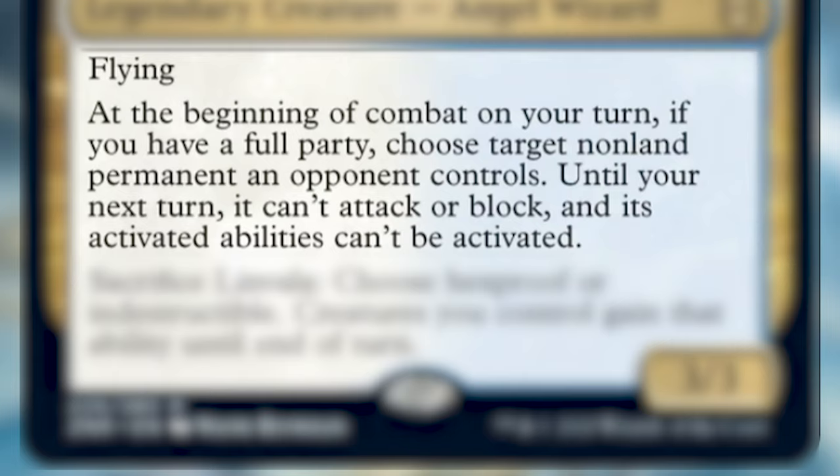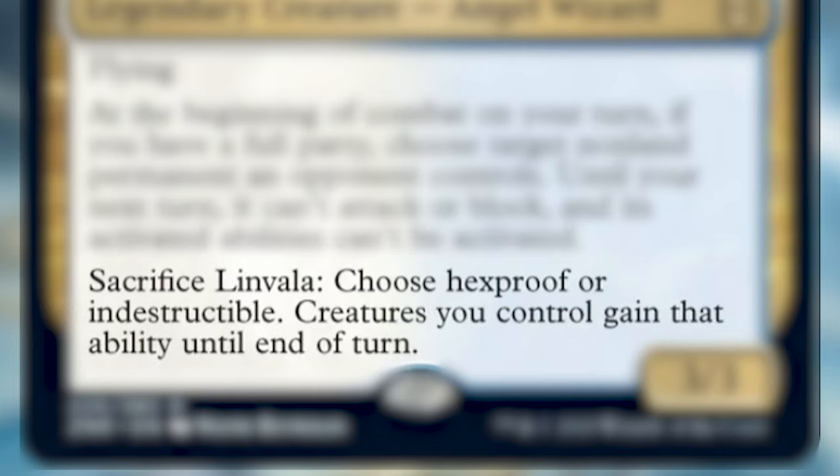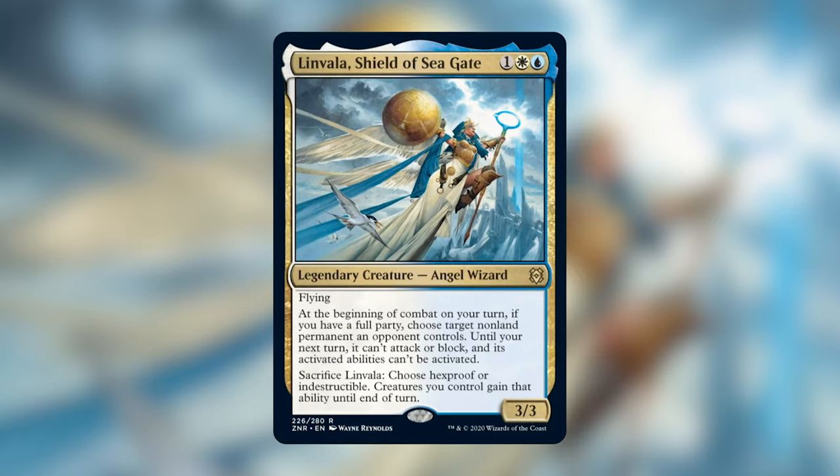This is actually going to be the last time I even talk about party in the video, because we're really playing Linvala for her second ability, which says: Sacrifice Linvala. Choose Hexproof or Indestructible. Creatures you control gain this ability until end of turn. With Linvala as our commander, we essentially have access to a Heroic Intervention in our command zone. The best part about it is that it is recurrable. White has many ways of bringing Linvala back from our graveyard, which will let us abuse her ability for attacking, blocking, and board wiping.